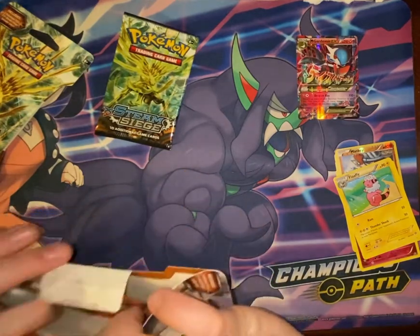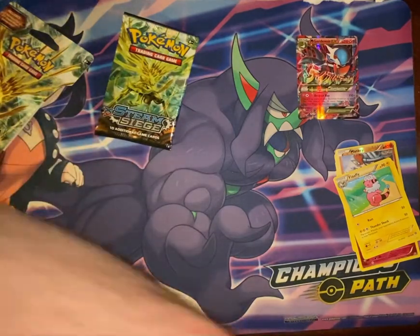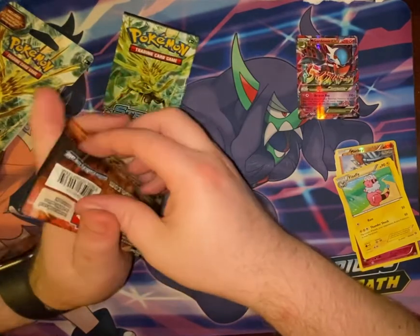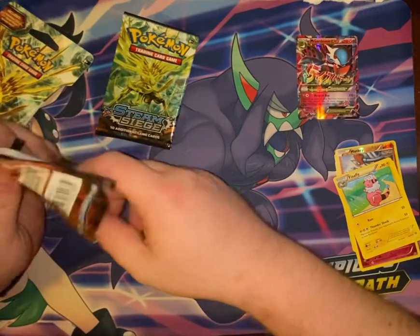Of course, X and Y was from Generation 6 of Pokemon. Just putting that in perspective — Gen 9 is coming out this year in Scarlet and Violet.